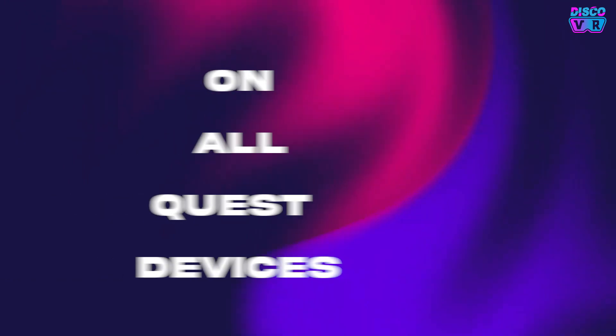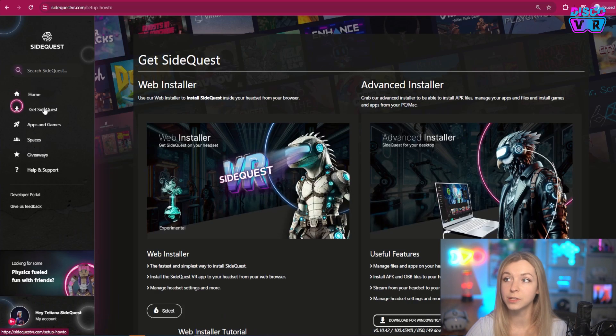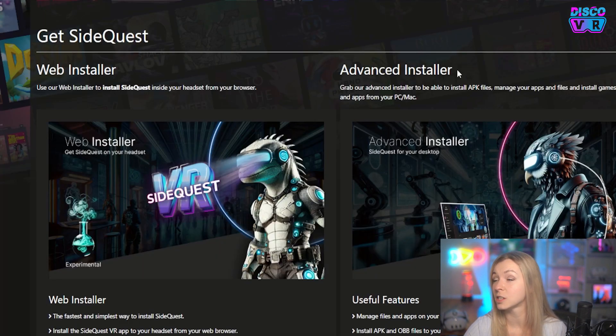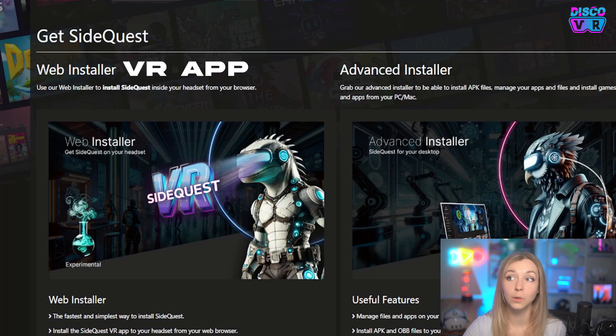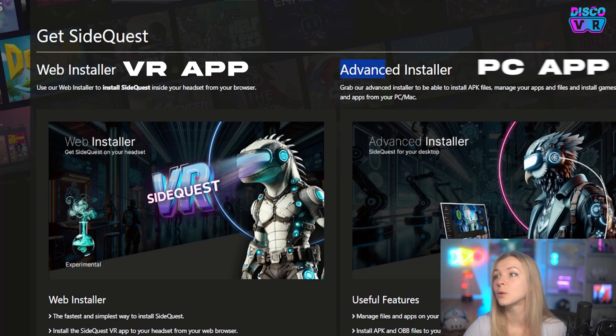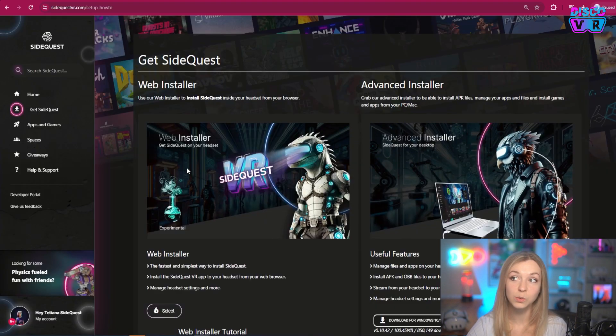This tutorial is going to work on all Quest devices, whether it's Quest 3S, Quest 3, or Quest 2. If you click on go to SideQuest, you will see that there are actually two versions you can install: a web installer or advanced installer. To say it simpler, this should basically be called a SideQuest VR app or a SideQuest PC app. Web installer means you simply use your browser to install it onto your Quest. So let's try this web installer.